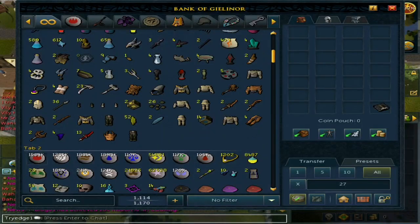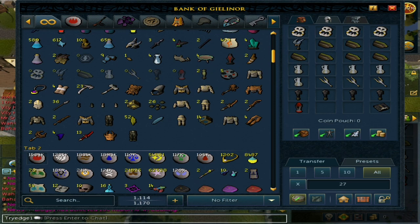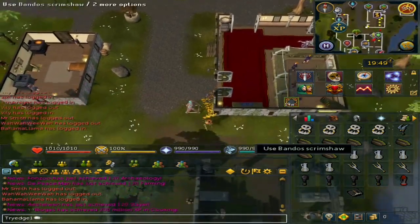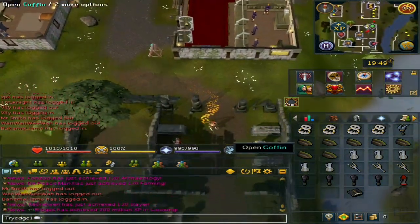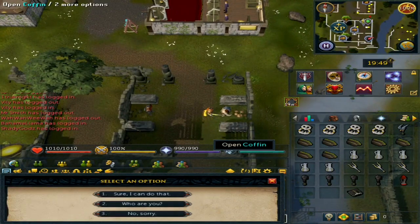We made it safely out of the wilderness to my bank. First off, let's get all these medallions — or artifacts, I guess — and give them to Mandrith, who's just south of the Edgeville bank. Keep in mind these have to be unnoted, which is kind of a pain.